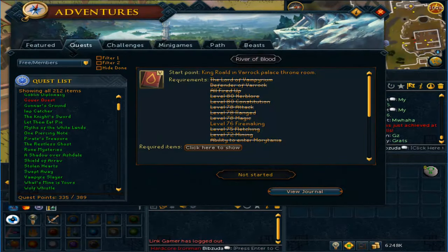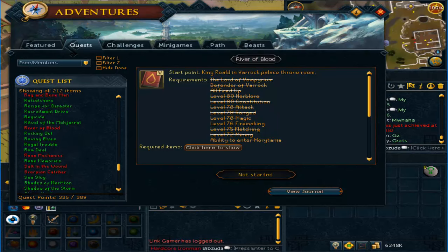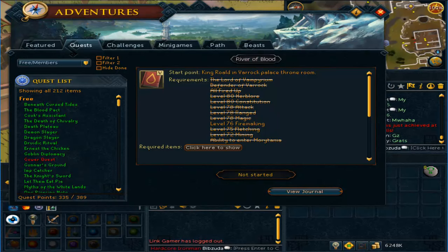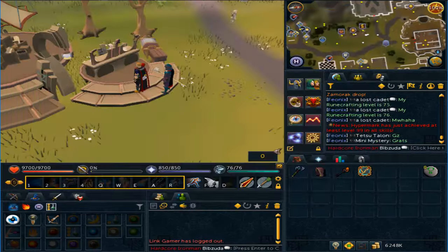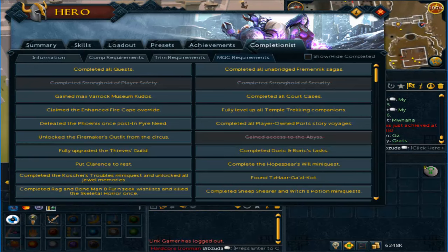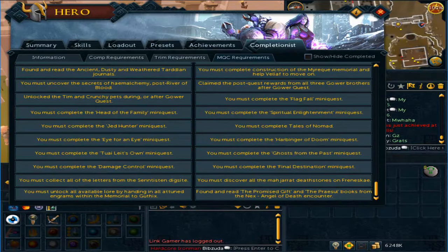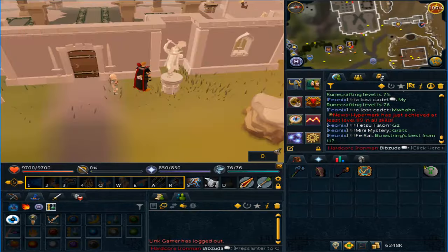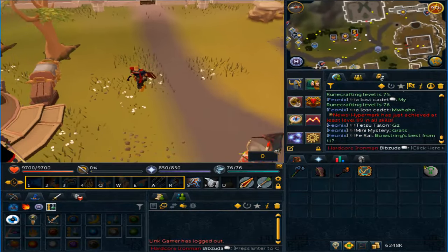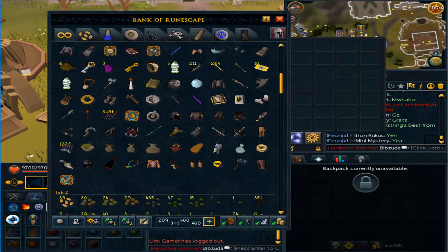Once I complete Sliske's Endgame I am going to finish off the rest of the quests and pick myself up the quest cape. That will be pretty cool. I'm not going to be getting the master quest cape anytime soon — the requirements are kind of crazy now because of the new boss. You have to find and read the Promised Gift and Praise Soul books from the next Angel of Death encounter, and I'm nowhere near ever trying to do that.